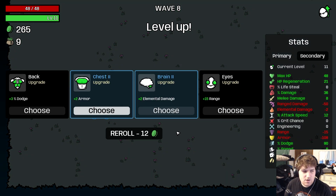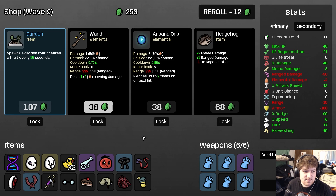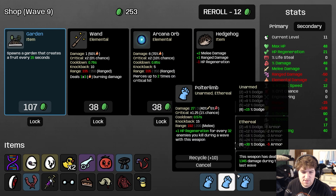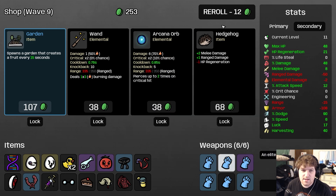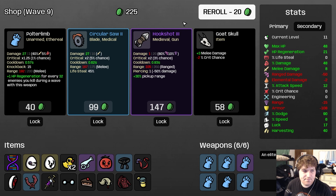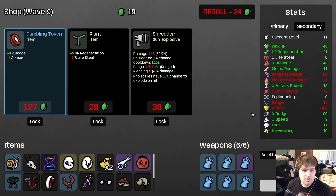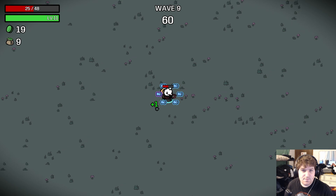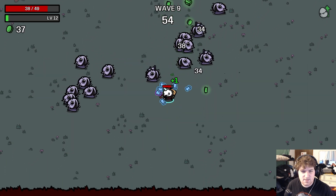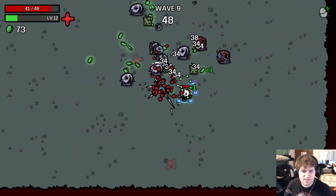Armor does nothing for us. None of these things help. 12 damage — yes, good. How much HP regen have we gotten off of these? It doesn't show... we're at 21. It seems like we've done well. Tyler — not today. A Polter Limb, a Goat Skull — we're ignoring crit so that's good. Snail's really good. We don't need dodge, we're already capped. Wave 9 — time to really feast on the enemies!